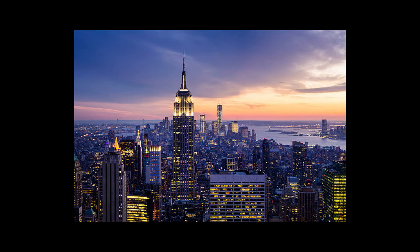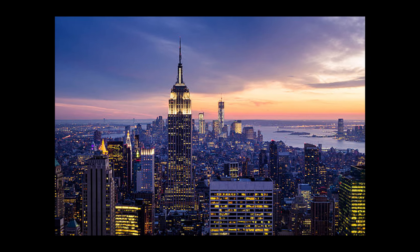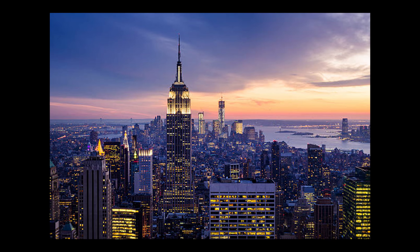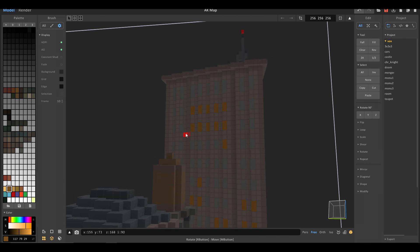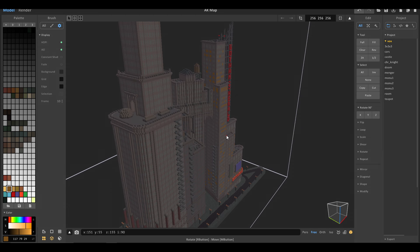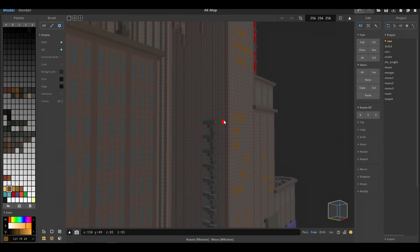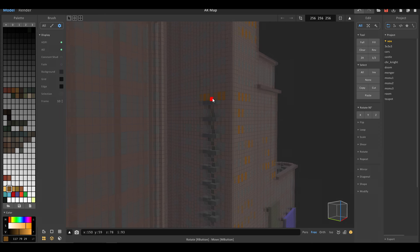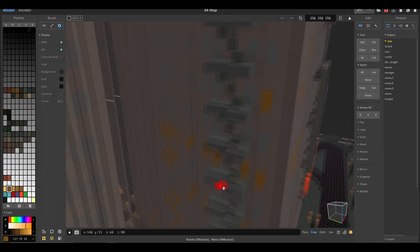At some point I realized I'd just use the RAND function. You can type RAND in the console and put in two indexes from the 256-color palette, and it will pick a random color between those two indexes and fill all the blocks you have selected. I did that for the windows with three slightly different colors, and it adds a lot. If you look at a real image of lit windows in a city, they're not all just pure light — some have stuff in the way, some have curtains; there's so many different-looking windows. This is my way of replicating that, and it looks generally realistic. I might even do this to Wayne Tower.